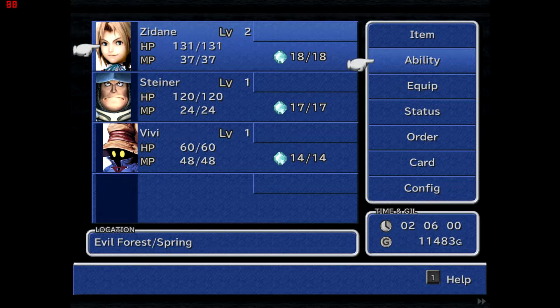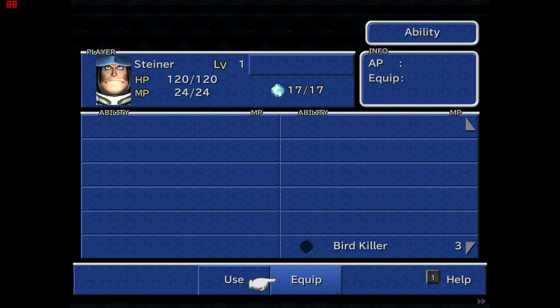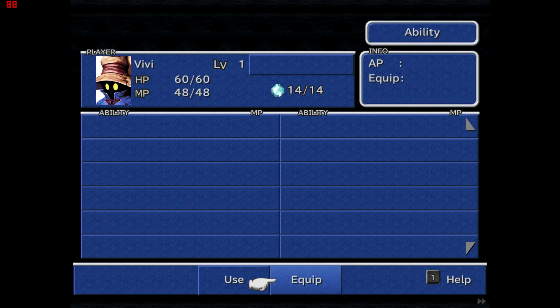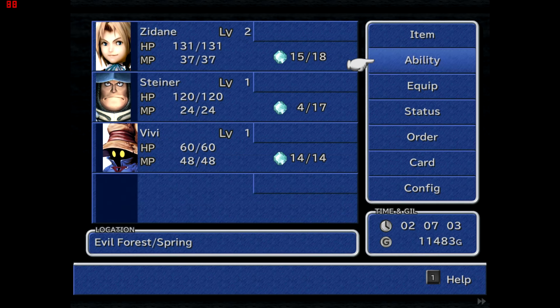In terms of equipped abilities, I think I've got enough Magic Stones. I'll equip Flee Gil just in case I flee from a fight and still get currency. I'm not equipping Protect Girls since there are no girls in the party right now. For Steiner, abilities like Birdkiller deal 20% more damage to flying enemies; Bugkiller deals more damage to bugs; Beastkiller is very good because a lot of things classify as beasts. Antibody makes him immune to poison and venom, so I'll equip that. Vivi mostly has usable active abilities as a Black Mage.